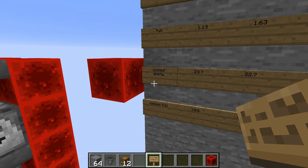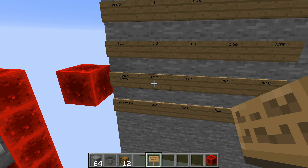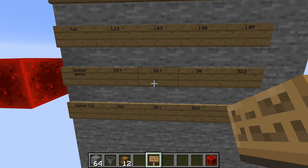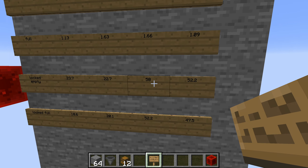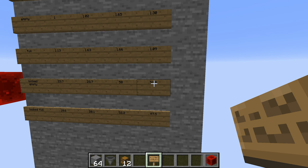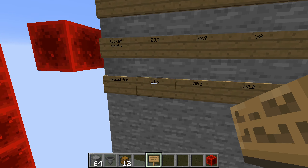Locking improves everything very significantly. A locked hopper line pointing straight down is almost 24 times faster. A hopper-dropper setup with locked hoppers is the best option — 58 times faster than just a hopper line pointing straight down. Barrels perform worse than droppers as expected, but still much better than hopper-only options. Full and locked barrels perform slightly worse than empty locked barrels.